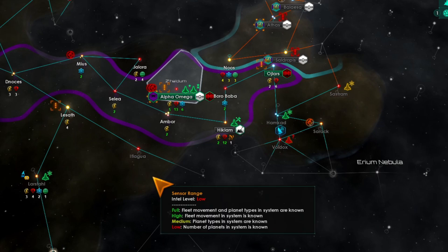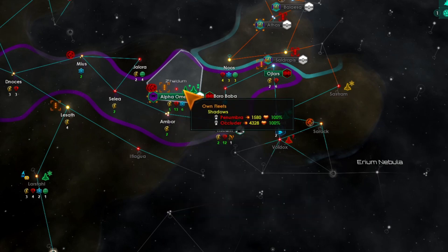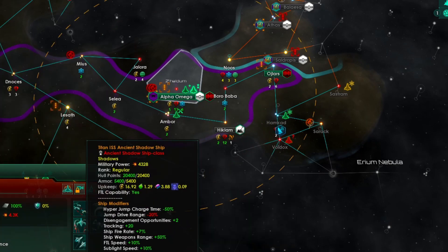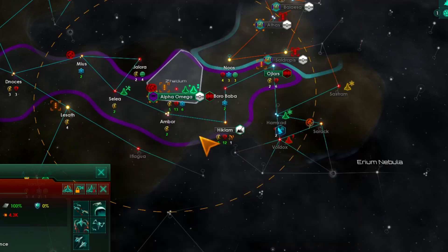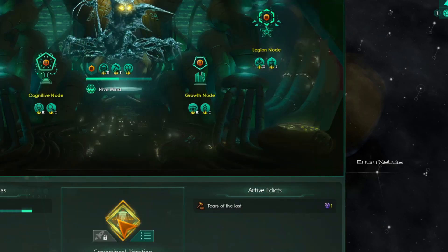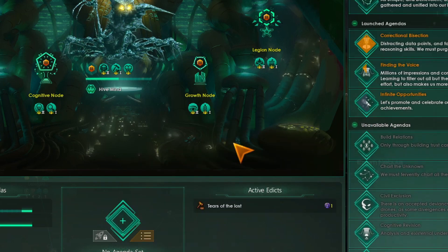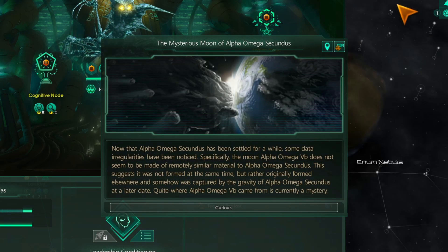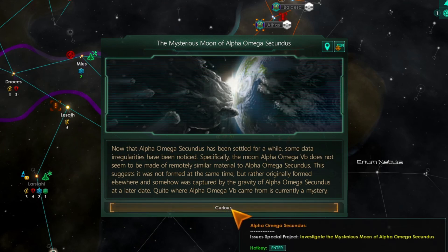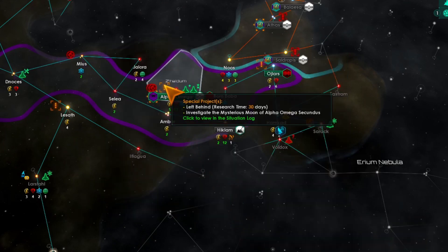All right, so let's continue. We also got our big ship here. Council agenda ready — let's go ahead and do leadership conditioning. Another mysterious moon, so we have two mysterious moons left behind.